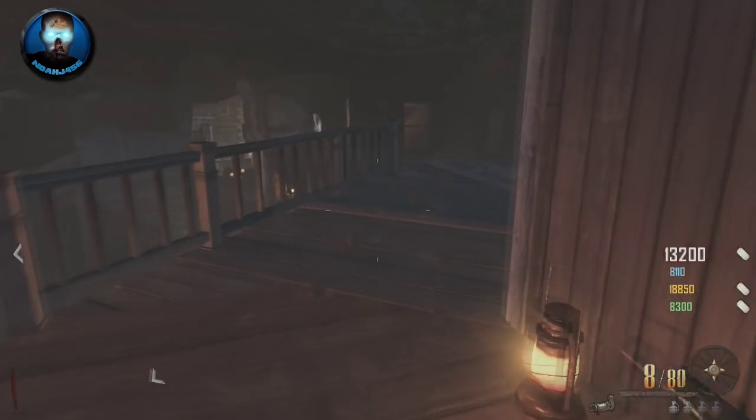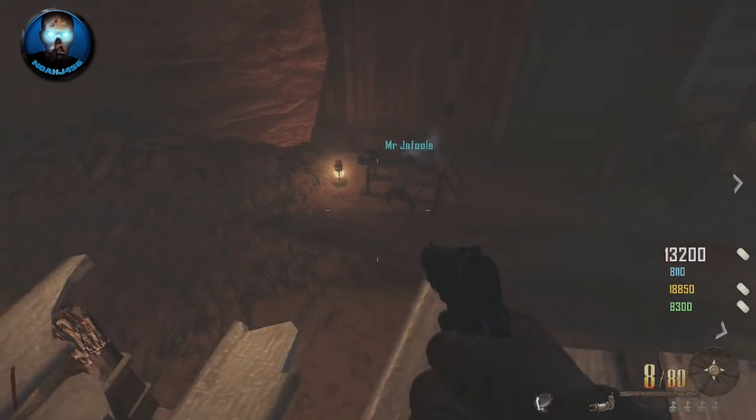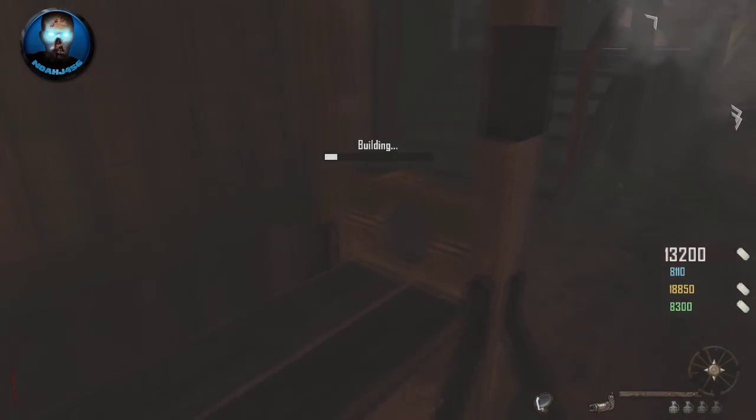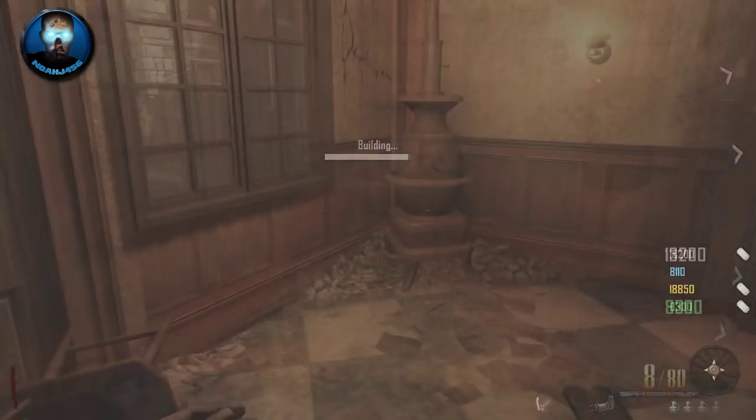Hey guys, what is going on? My name is NoJ456 and today I have for you guys the full easter egg tutorial for Richthofen's side of the easter egg. I do believe this one is a little bit harder than Maxis, but a lot of the steps are the same so it shouldn't be too bad, so let's go ahead and get started.